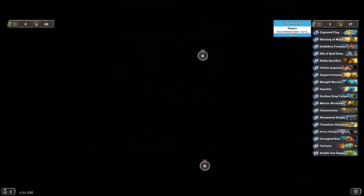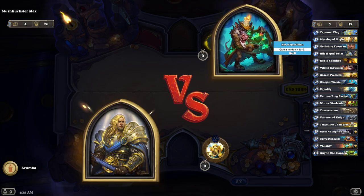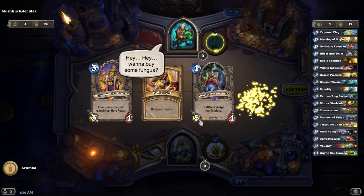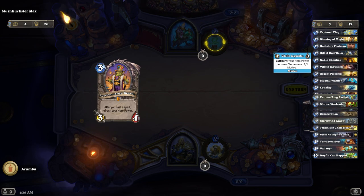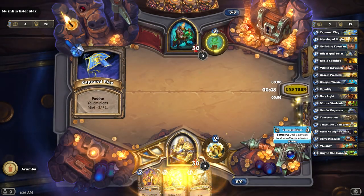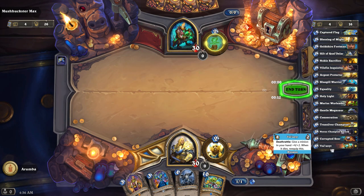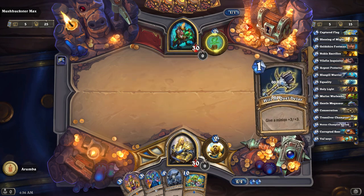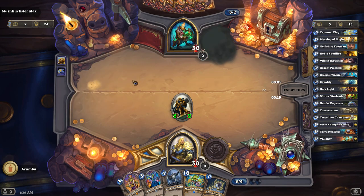So we've started a Paladin deck. We have Captured Flag and then Hilt of Quell De Laar. I took that hoping that this will be the game where I finally get to complete the sword. We have a Murloc theme going right now. I think I've taken two Murloc buckets of cards. So I've got a Vilefin Inquisitor, Bluegill Warrior, Murloc Warleader, Gentle Megasaur, Corrupted Seer, and then some legendary guys: Val'anir, Deathrattle Weapon, and Nexus Champion Saraad. Captured Flag is going to work pretty well with Murlocs, I think.